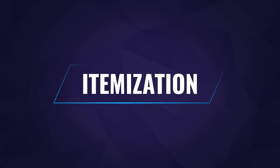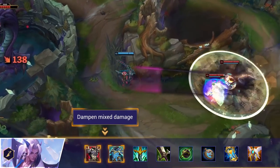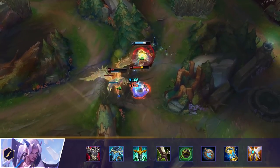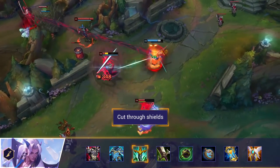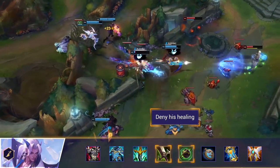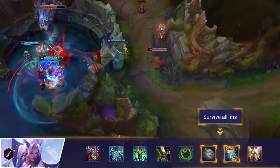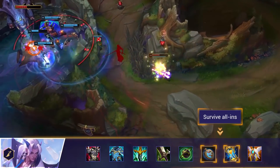Let's take a look at itemization options against Yone. First, build mixed resistances: Yone deals both physical and magical damage from several of his abilities, so make sure you're not leaving yourself vulnerable by neglecting armor or magic resist. Next, Serpent's Fang — the anti-shield item — is great against Yone as he will usually purchase Immortal Shieldbow and also gains a shield from his W. Anti-heal is probably the most important purchase versus Yone as he has an insane amount of healing due to his items working well with his kit — every game against Yone invest into some anti-heal. Zhonya's Hourglass or Stopwatch: the immunity can be pivotal in lane or teamfights against Yone since he loves to dive — catch him out with a well-timed immunity and turn the odds in your favor.